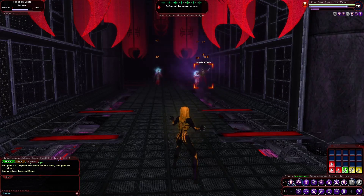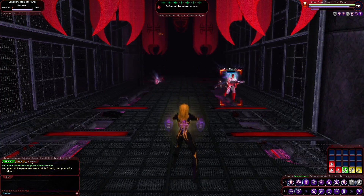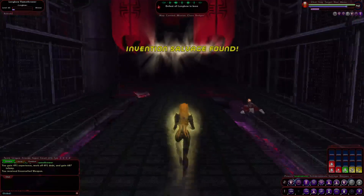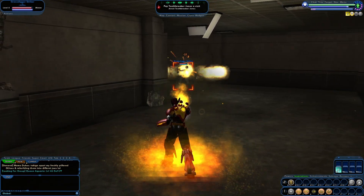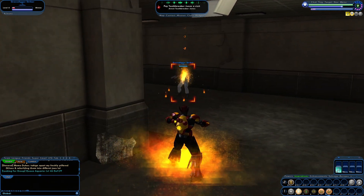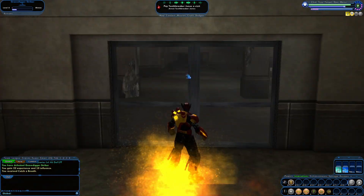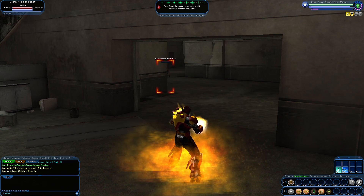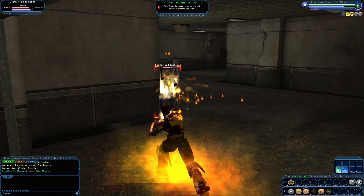The first one — use them as you get them — is meant for players who are really experienced and skilled at the game. Basically, as you get an inspiration you use it. If you get a defense inspiration you use it right away; if you get a damage inspiration you use it right away. This helps out during all fights and makes things move very quickly, and that's one of the pros.